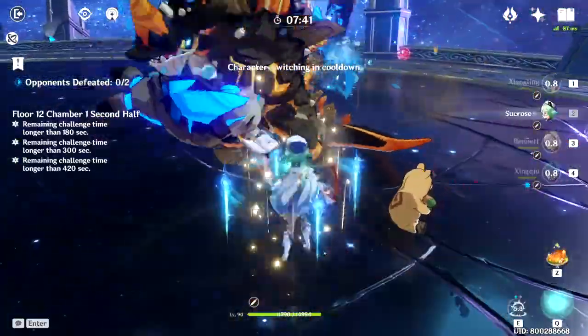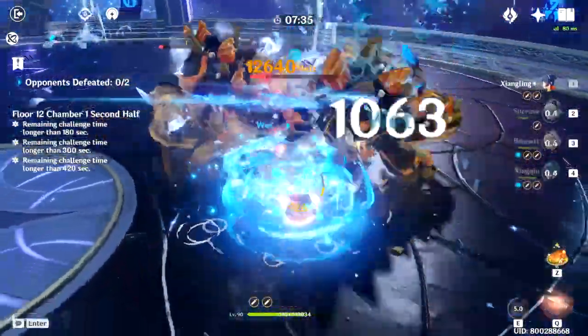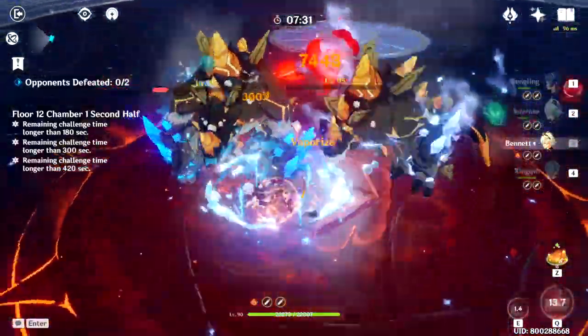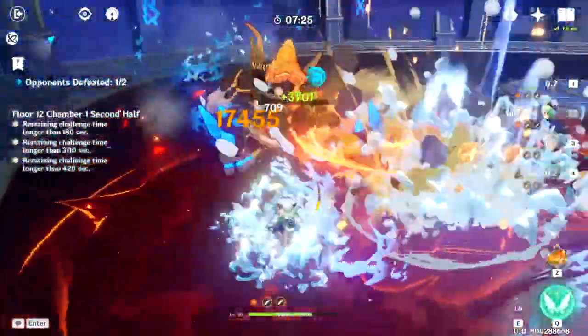If you somehow have a lot of Star Glitter, then the Black Tassel is a good weapon, and it's pretty much the opposite of Deathmatch. It has crit damage instead of crit rate, so you will need crit rate on your artifacts. The effect is really good when you're fighting a lot of enemies, but if you're not, then it's pretty much useless. So that's it for the weapons, now let's move on to the artifacts.